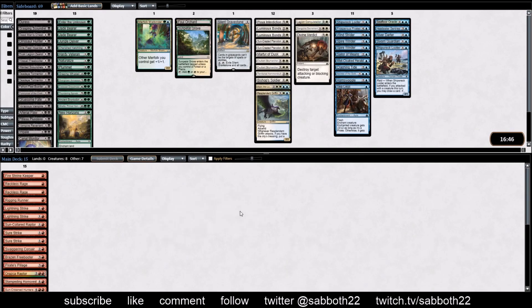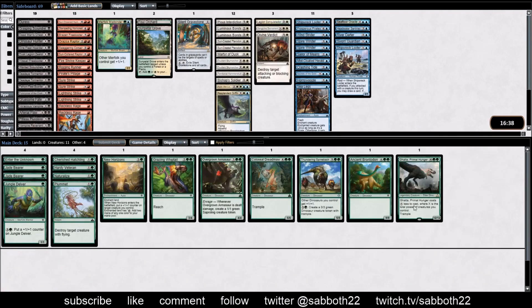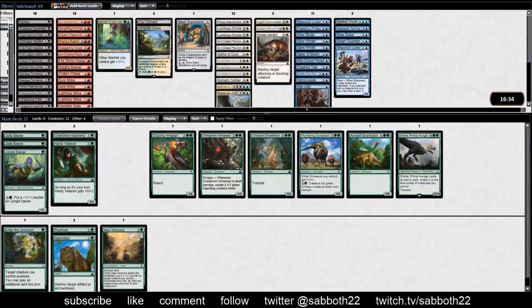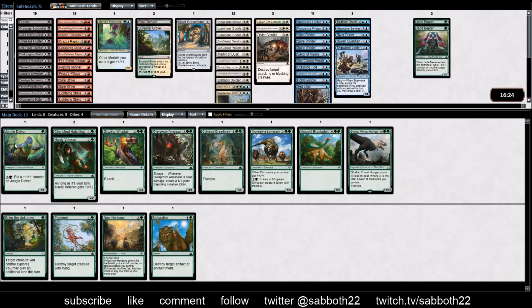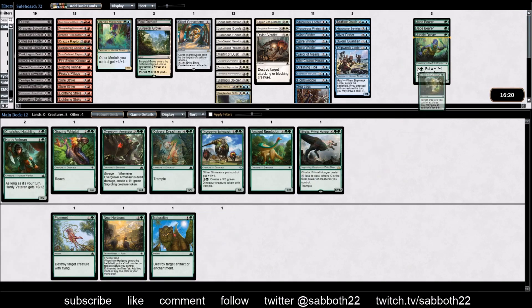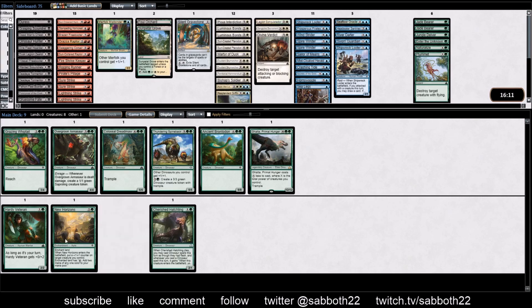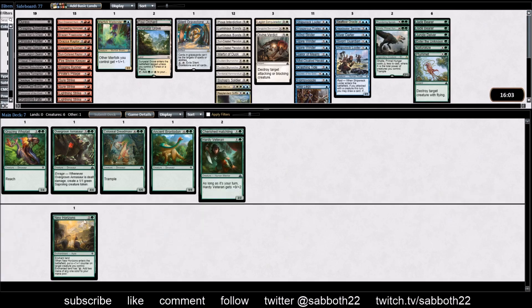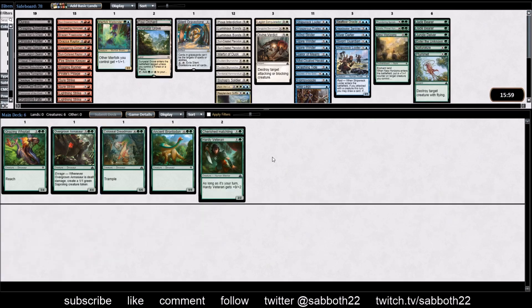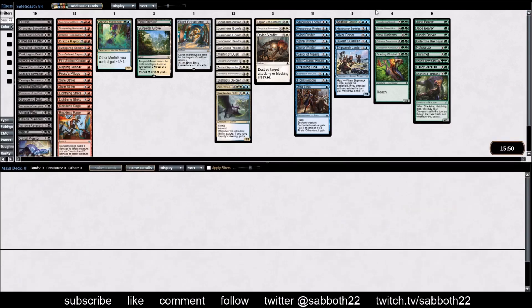Let's take a look at green, because there is a possibility that we go green-blue. But just no green merfolk here — the Jade Bearers are not good unless you really get there. Enter the Unknown — no. Naturalize — no. Plummet — the combination of Naturalize and Plummet is main-deckable, but that's a different card. Party Veteran — while there's a few good payoffs here, it's just not that appealing. I'm not trying to win off Ancient Brontodon. There's really no merfolk, and there are a few good green cards, but it depends if we have another deep color.